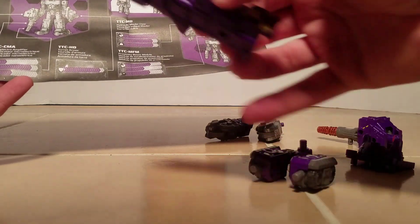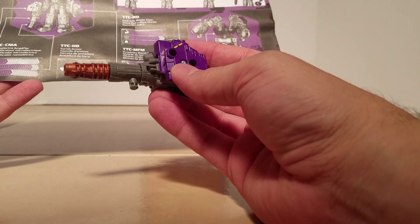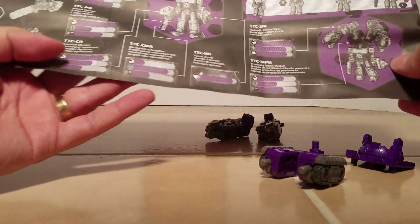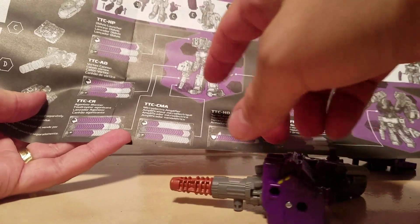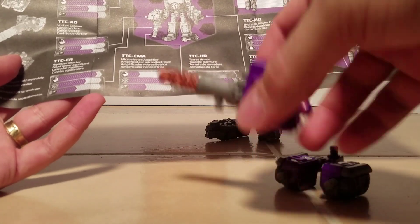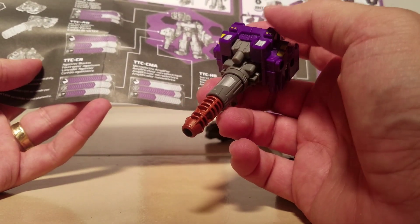This is called the TTC-AP Oblivio Launcher. This is a weapon called the Vortex Cannon, TTC-AD. TTC-CR is the Agonizer Blaster. Turret Armor is this piece. Mitro Electric Amplifier is just the bronze piece. This is the Agonizer Blaster, and this is the Vortex Cannon.